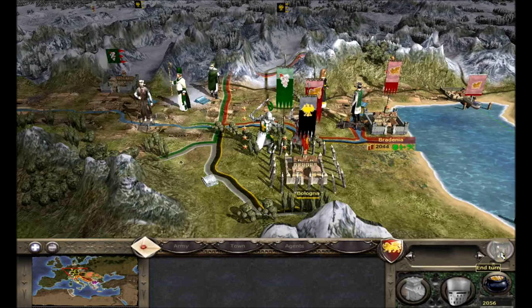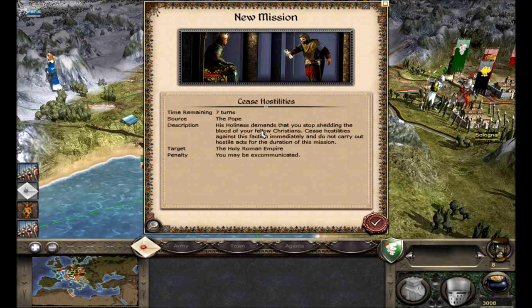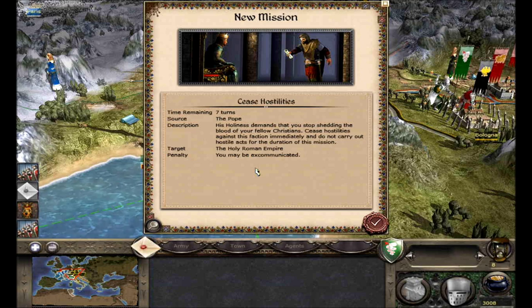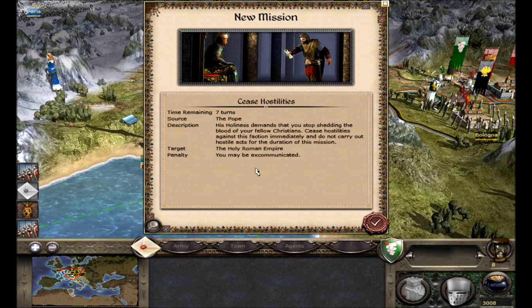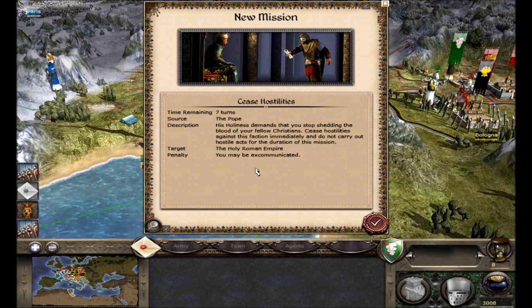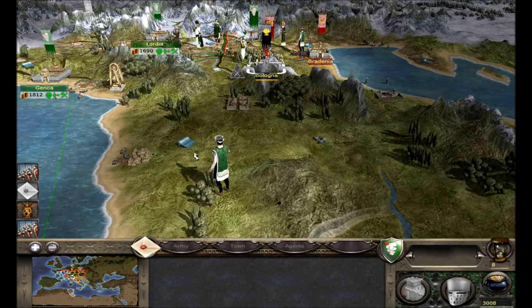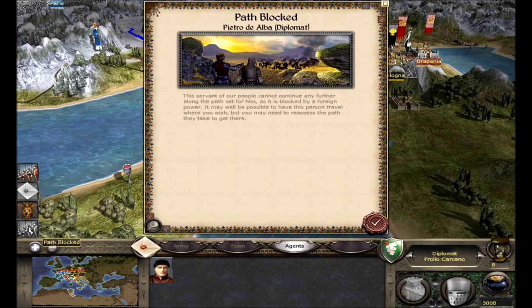Uh-oh. This poses quite a bit of a problem. I don't think this counts on the current siege that we have, so I think we're okay. As long as we don't fight any more of them after this siege we'll be fine. We're gonna have to make a ceasefire with Bologna after this. For him to order us to stop fighting the Holy Roman Empire already — that's kind of crazy.